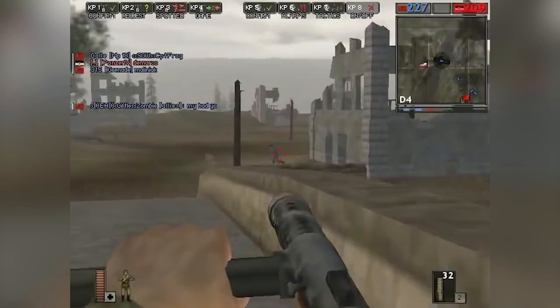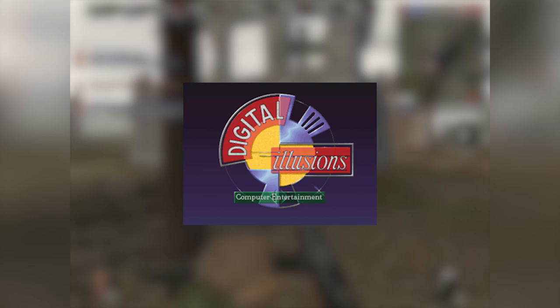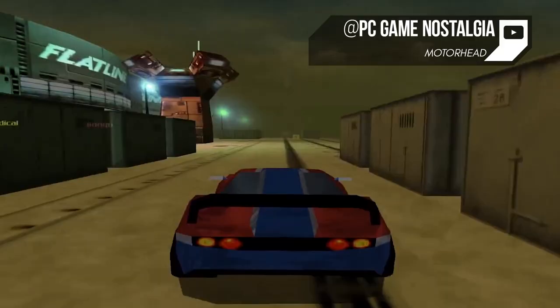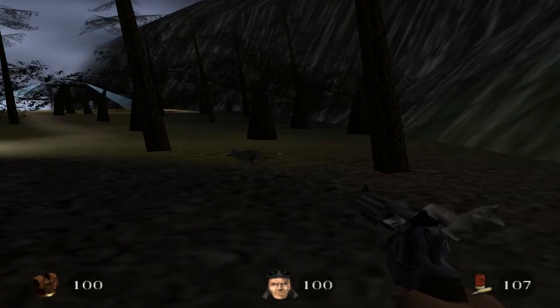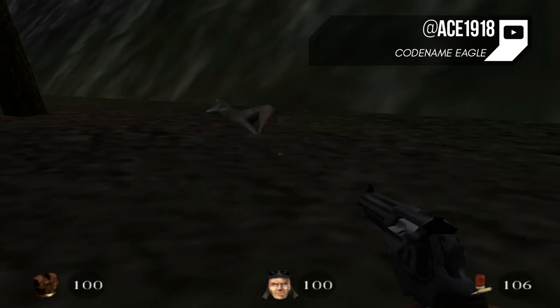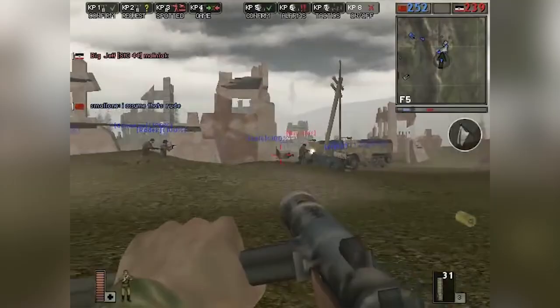Battlefield 1942 was made by a relatively small team of 14 developers at Digital Illusions CE, and was released in 2002. Up until this point, the company had mostly produced racing games and digital pinball games. Battlefield 1942 was built in the Refractor engine, with the original version of the engine being used in the lesser known game Codename Eagle. The engine was acquired by Digital Illusions CE in the purchase of Refraction Games, who had been working on what would become Battlefield 1942 at the time of their purchase.